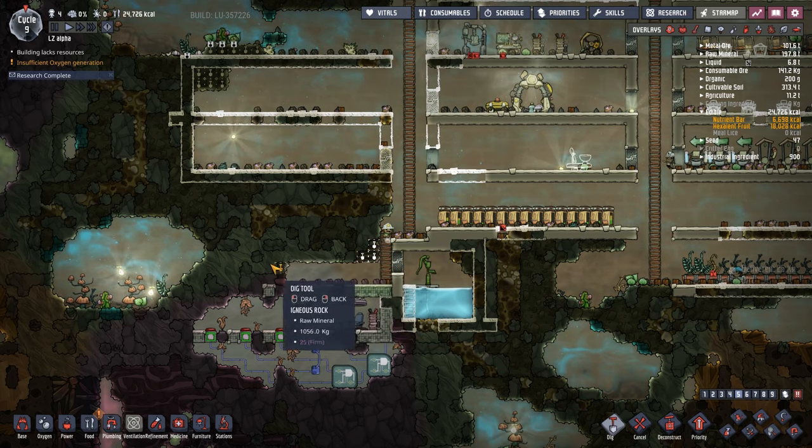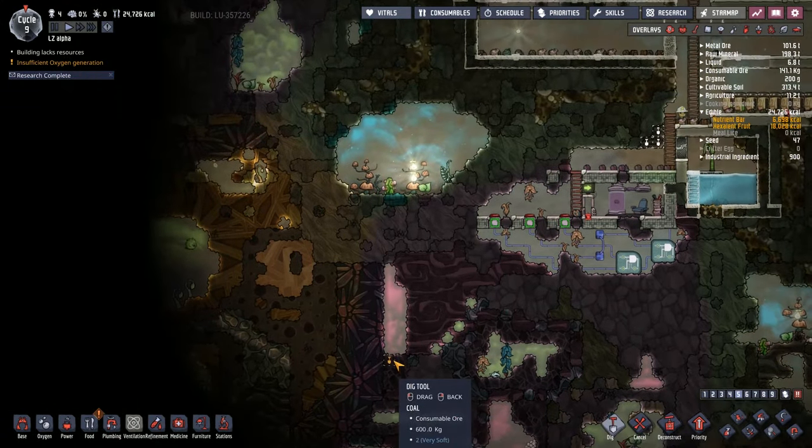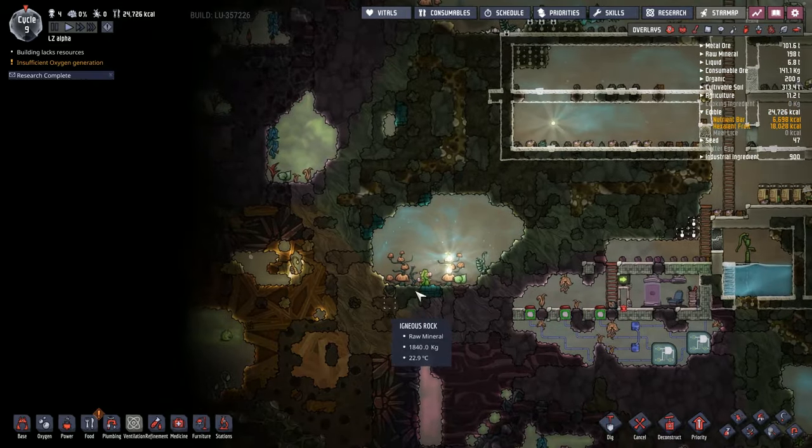Is this all igneous rock? We've got the granite here to watch out for. Granite, believe it or not, is actually slightly thermally barriering — yeah, that's a word, thermal barriering.